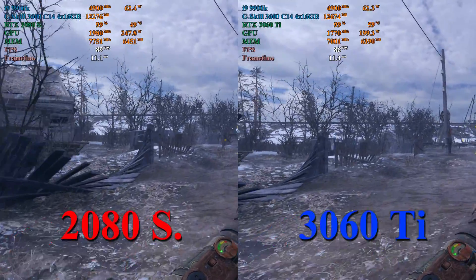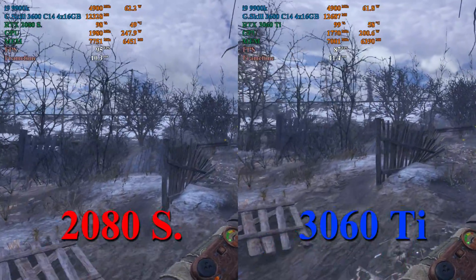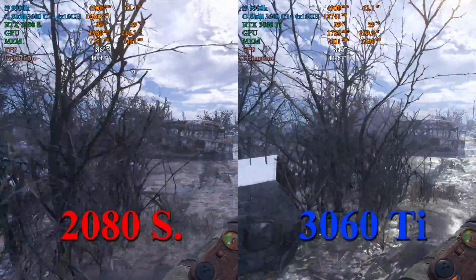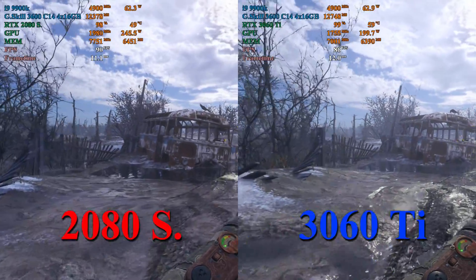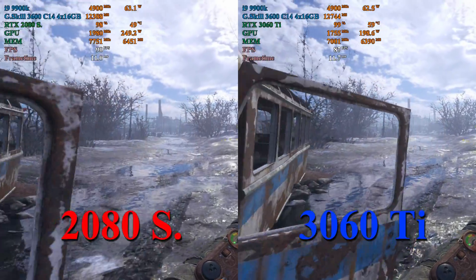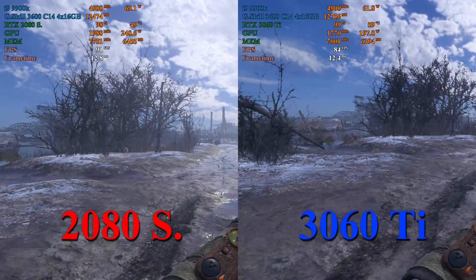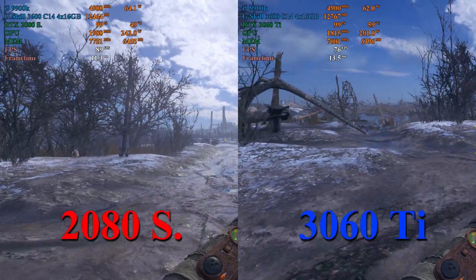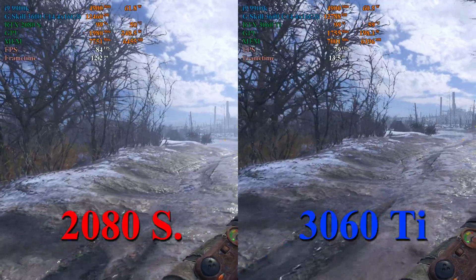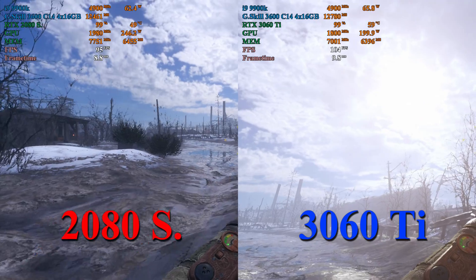Here in Metro Exodus we see the 2080 Super once again take a bit of a lead over the 3060 Ti. The 2080 Super maintains about a 3 to 5 frame per second lead for the majority of the test. We can also see that the 2080 Super is using an extra 40 to 50 watts, so if you're planning on building a low power consumption build I might steer toward the 3060 Ti. It's impressive just how much performance we get out of the 3060 Ti at such a low power target. Both of these cards offer very playable performance at max settings, so if you're rocking a 120Hz display with variable refresh rate, this is a great game to show it off with excellent ray tracing.